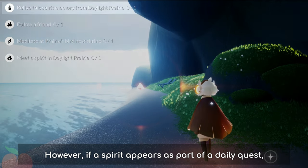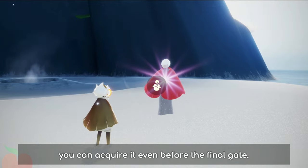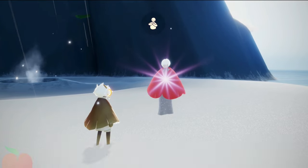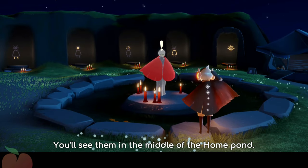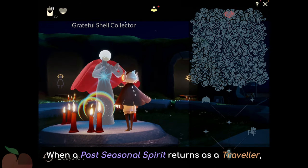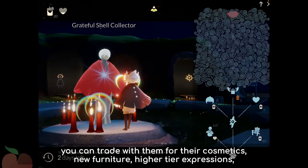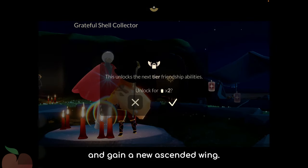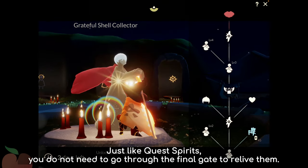However, if a spirit appears as part of a daily quest, you can acquire it even before the final gate. As a new player, you can only obtain their first level of expression until they return as traveling spirits. You see them in the middle of the home pond — they appear every alternate week from Thursday to Sunday. When a past seasonal spirit returns as a traveler, you can trade with them for their cosmetics, new furniture, higher tier expressions, and gain a new ascended wing. Just like quest spirits, you do not need to go through the final gate to relieve them.